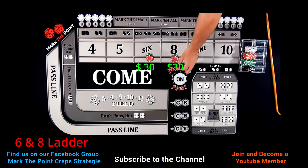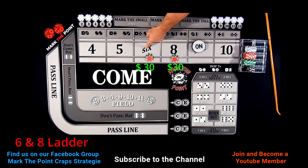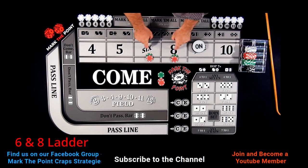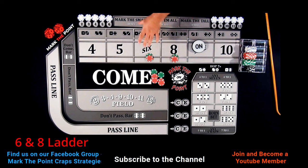Let's say the point is on the nine and we do not hit a six or an eight. We're only going to be collecting. If six or eight hits, that's going to pay us $35. We're going to put that money back into the rack. We need two hits to get out of this hand because that's a $60 investment — and that's a $35 hit — so you need two of these to hit to make back your money and get back in profit.